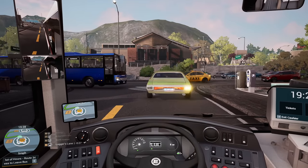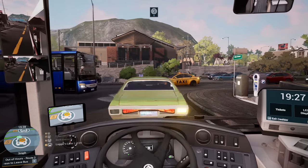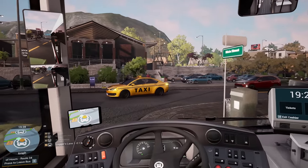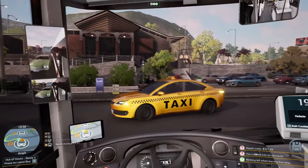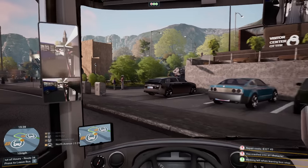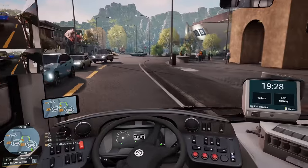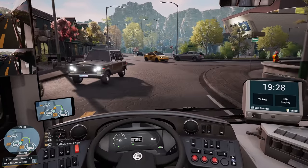There is a bit of a problem here. K to flashy lights? It doesn't appear to be working, so we're going to have to take matters into our own hands. Oh, there we go — crash. Just shunt them round, there we go. It's a good thing about buses, isn't it? You can just launch the car drivers out the way. It's causing a bit of a traffic jam.